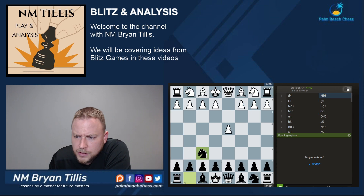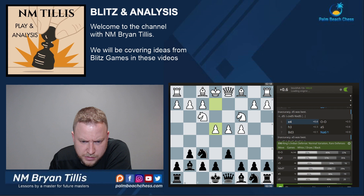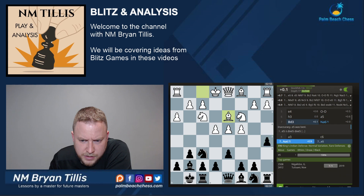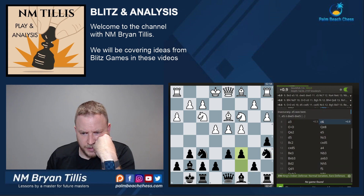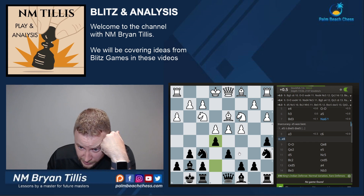Okay, in blitz you can get away with bad openings. I went a5 and the engine already doesn't like that. e5 immediately was the move. Maybe the c6 stuff was unnecessary adventures. What happens if he takes?